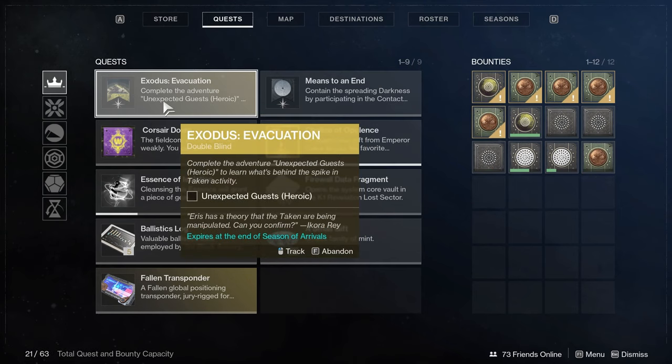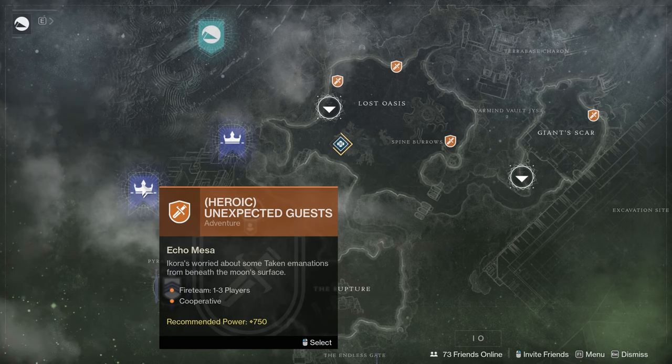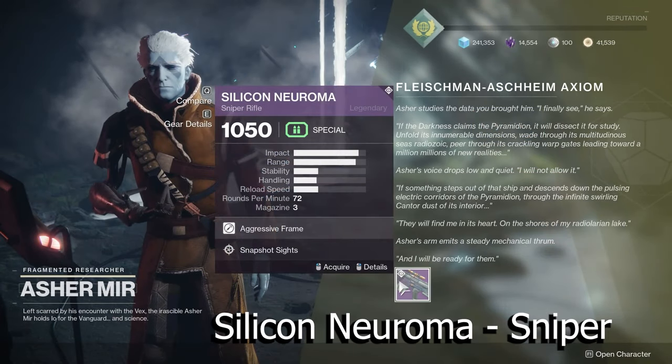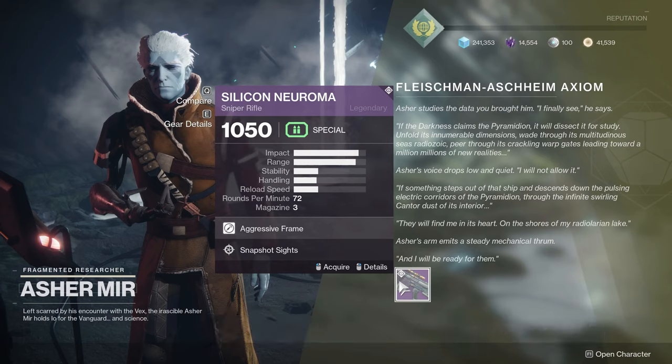After that, finish up Io by going to the Unexpected Guests Heroic Adventure. If you pull up the Director, it'll show up almost like one of the secret missions — easy to click on and find. Go through and finish that whole adventure. When you're done, go talk to Asher Mir and he'll give you a bit of text to read through, along with the Duty Bound Auto Rifle. The weapons throughout this chain are strike-specific exclusives, but unfortunately old — they'll be sunset with Beyond Light. Still a nice way to complete your collection.